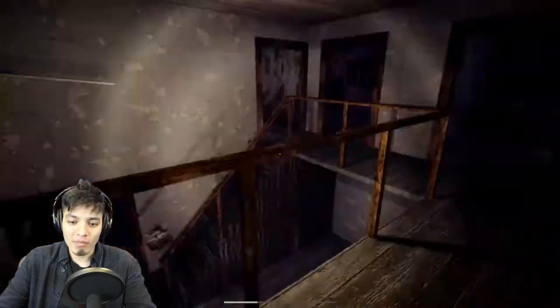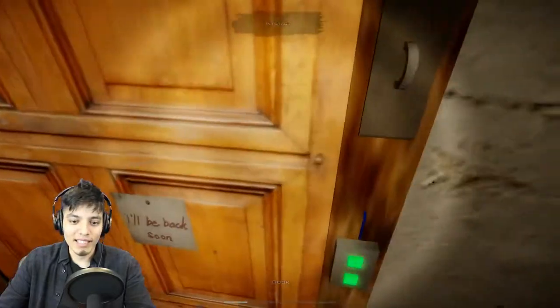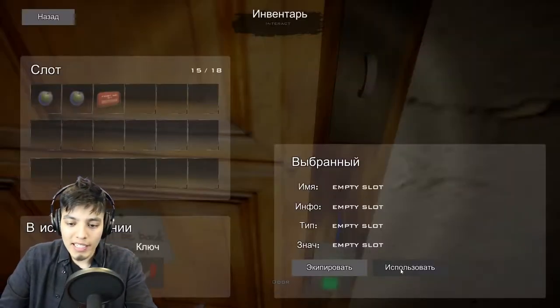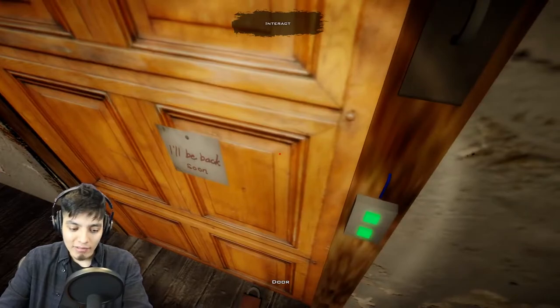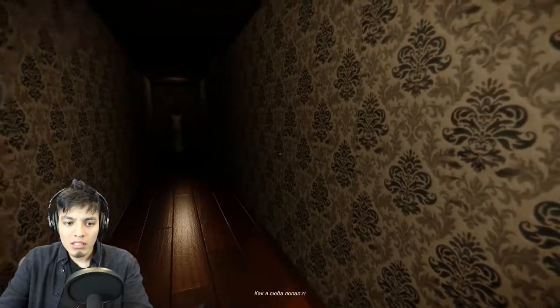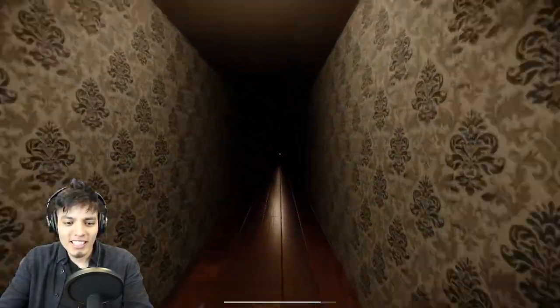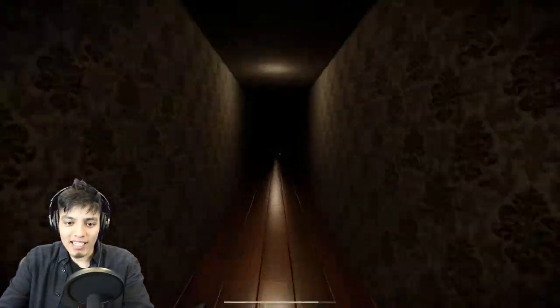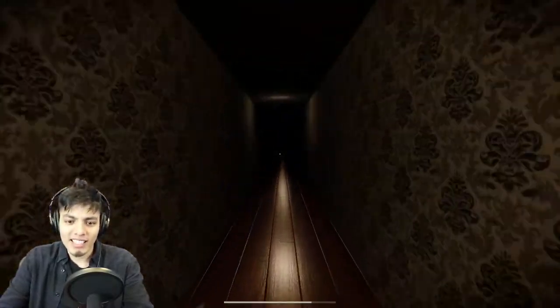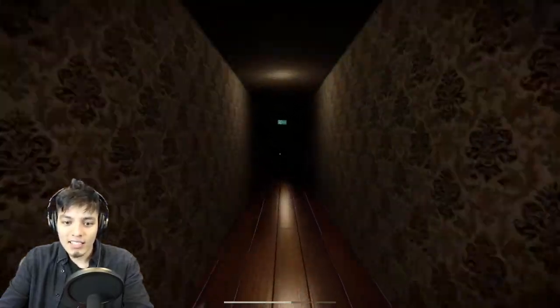Let's use the red key to open up the main door. I kind of have a bad feeling about this but here goes nothing. How do we equip our key? Use it. There you go! And I'll be back soon — well I'm leaving, I'm not gonna wait for you. Oh what — Granny is walking towards it! Run! Run faster man! She's right behind us, she's catching up pretty quick. Keep going — oh I see a light, there's an exit!